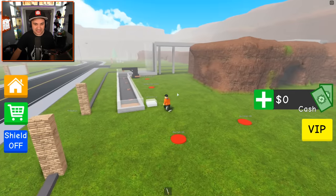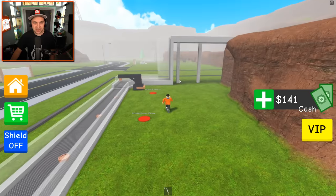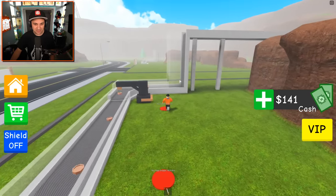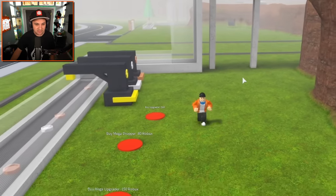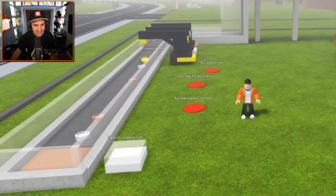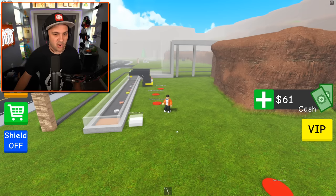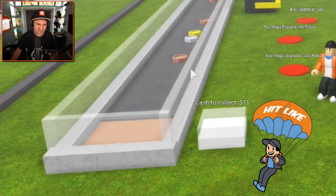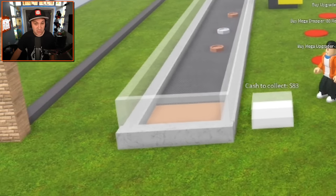First things first, I need to collect this cash. I have a hundred and forty-one dollars. We should invest it in getting more droppers, so that's exactly what I'm going to do. I'm gonna add more droppers and look at this cash flowing in. We've got pennies, we've got dimes, and now we've got gold coins, which I feel like should be worth way more than one dollar — they're worth four.